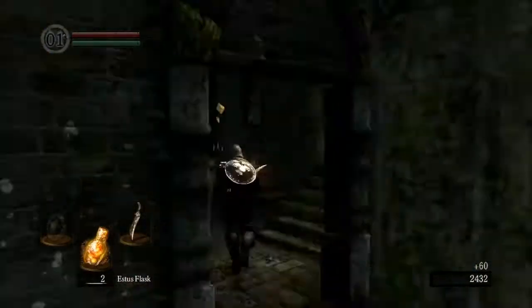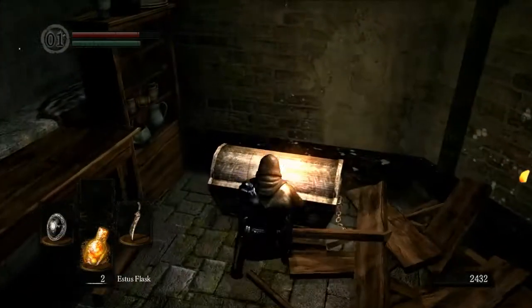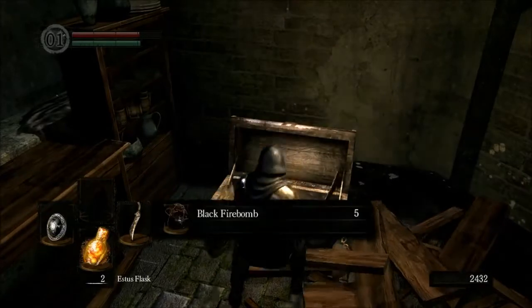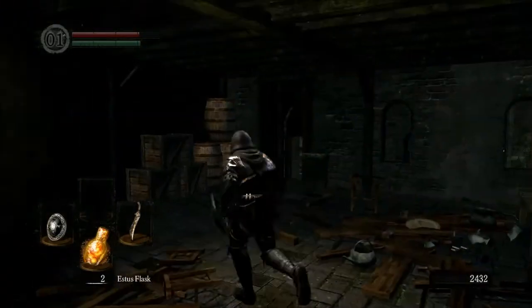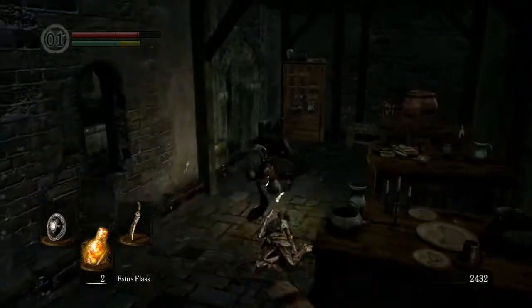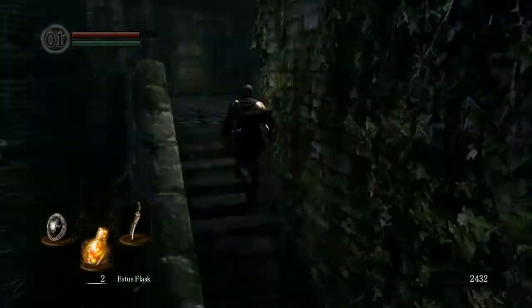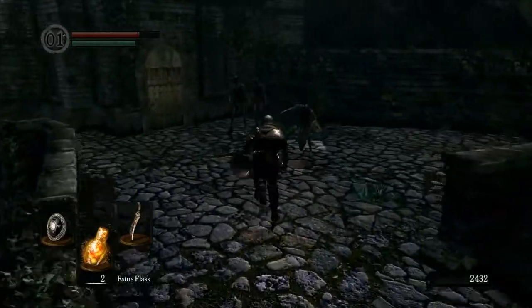That one has apparently had so many ratings it's turning into one of the fire keepers who we'll meet later on when we go to Anor Londo. Let's pop this chest open — grab ourselves some black fire bombs. Lightning pine resin is the next one. It's been a while, so all the chest locations and what's contained within them has been somewhat forgotten.